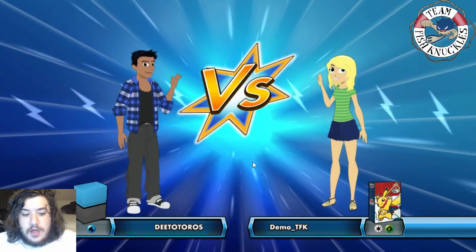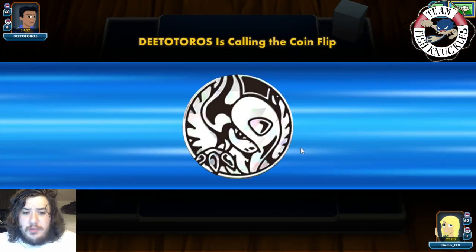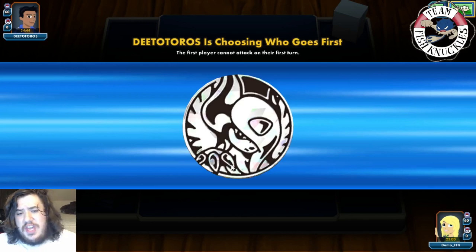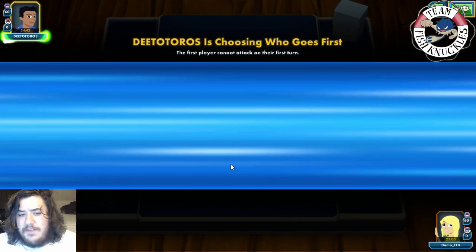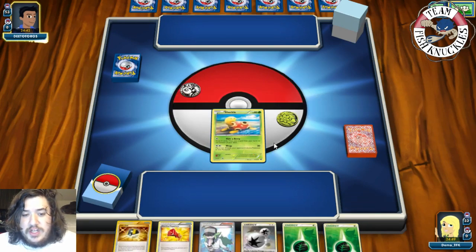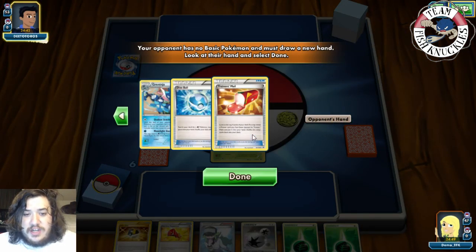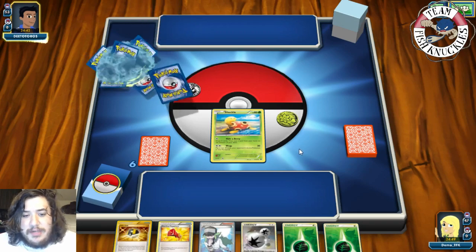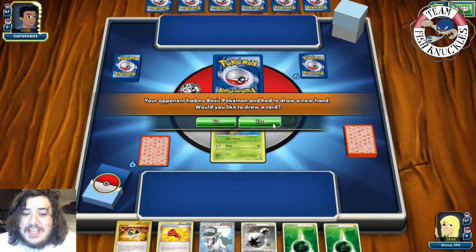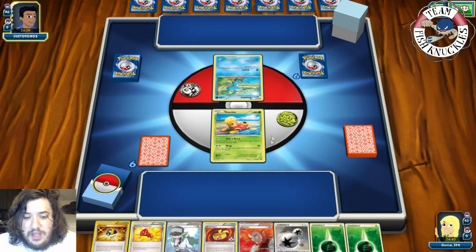Game 1: playing against DTO Torres with an all-Water deck. It looks like a Greninja deck. We get a double mulligan which is great for us. Greninja versus Grass - we hit for Weakness, but even when they're Paralyzed they can still use their abilities. We get a Shuckle, Wrap, Muscle Band, and DCE. We can attach the DCE and Muscle Band and potentially take a knockout this turn.